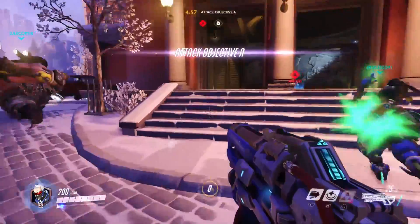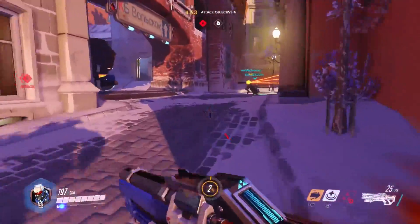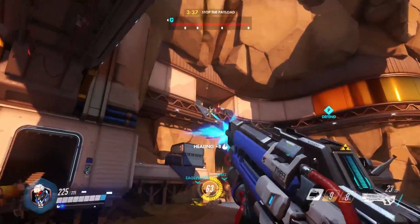Soldier 76 also has a sprint which is really handy to get to objectives quickly. You move a lot faster than most characters and you can pretty much use it whenever you want — there's no cooldown at all. Once you get to the objective you've got, wait for it, a rocket launcher.